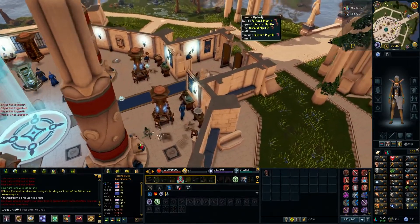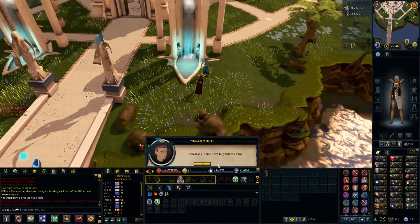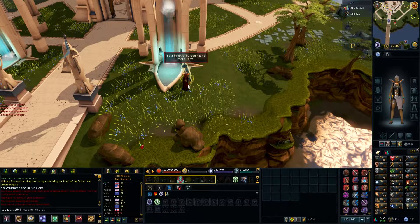Myrtle will be standing just here. If you have stuff on you, you can deposit with Wizard Myrtle — deposit everything, just boom boom boom. Then you can dive with Wizard Myrtle.